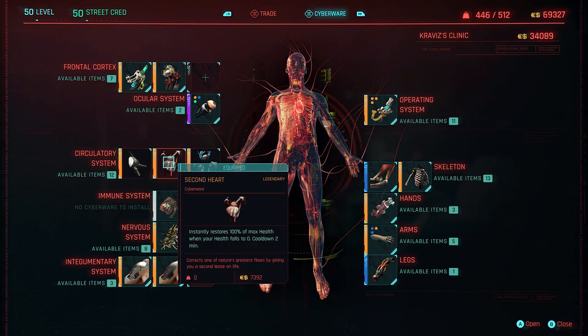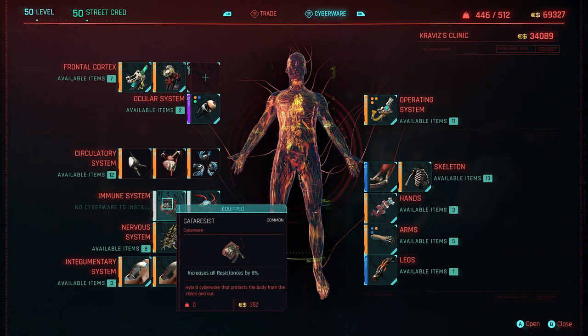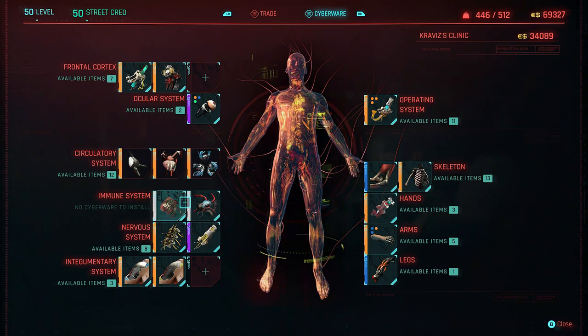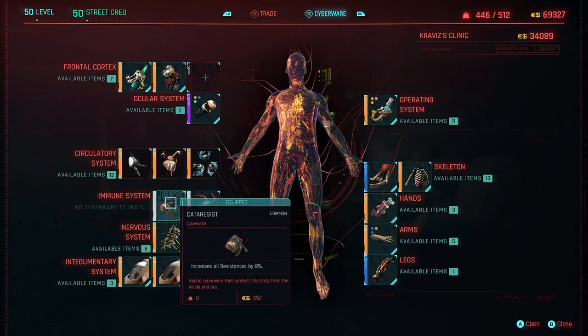Just over from here, Bioconductor — this cyberware reduces all cooldowns of cyberware by 30%. Absolutely amazing for anyone who wants the best cooldowns. For the immune system, we've got Cata Resist — increases all resistances by 8% — and over from there, Shotgun Awe: after taking damage there is a 2% chance of releasing a large electro shock. Honestly, if you don't even want to put these in you don't have to — I've just chucked them in because we wanted to be as geared as possible.